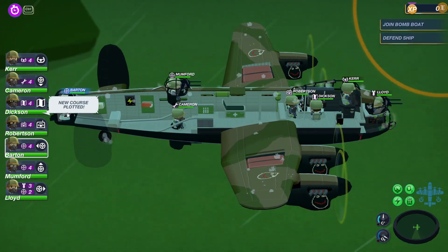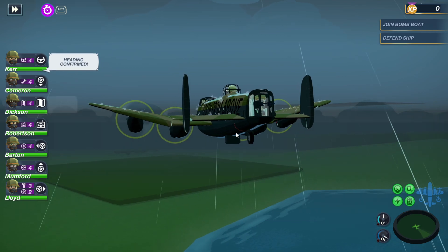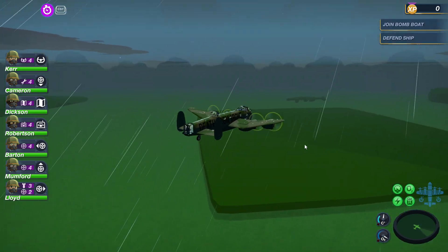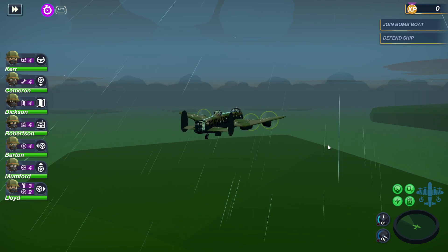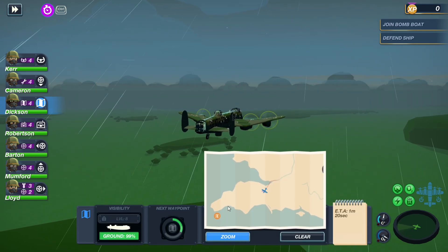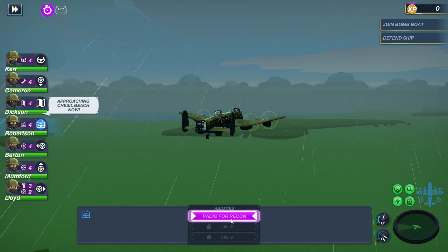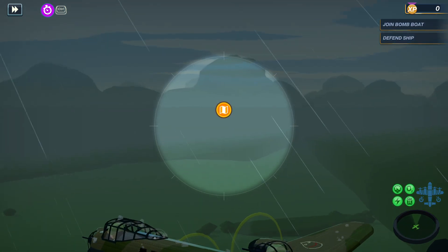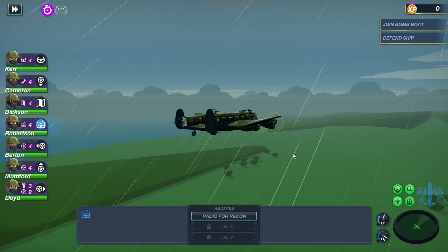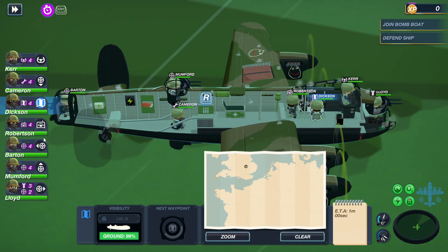Basically I don't have to worry about Barton — Barton just does his job all the time because his ammo is fed through a belt feed. The rest of them have to get up and get ammo, which is bad. O2 is good, temperature is good, my people can handle it. We can radio for recon — new intel received, adding to map. No intel. Lies.